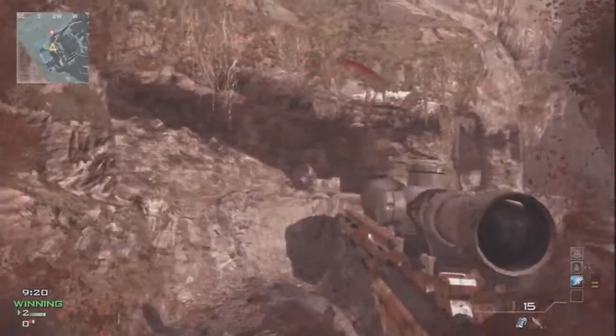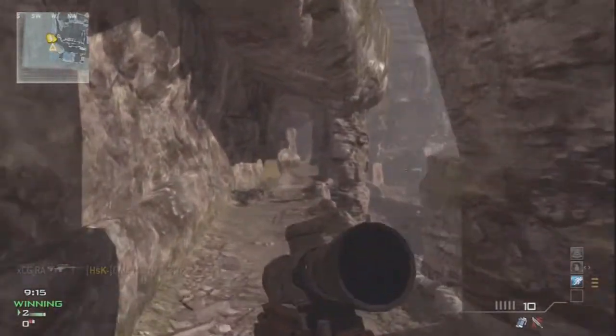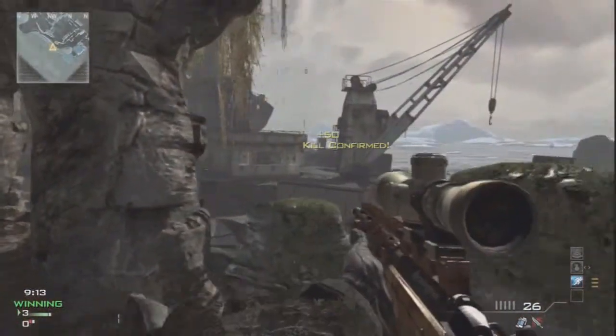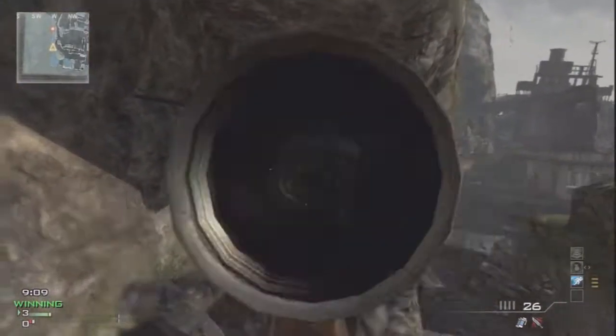Right here he gets hit, so the other kid has a hit marker. Ra is now sacrificing accuracy for speed, because he knows that what he needs to do is put his opponent in a panic mode. You all know that feeling whenever you get a hit marker — it's kind of frustrating, and your next shot isn't usually too great.